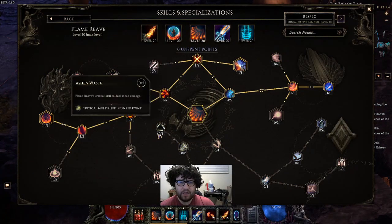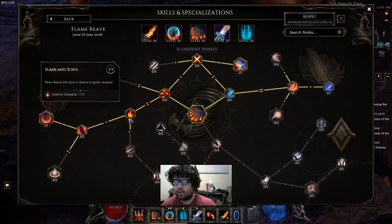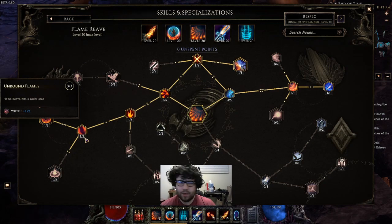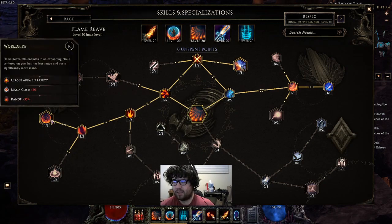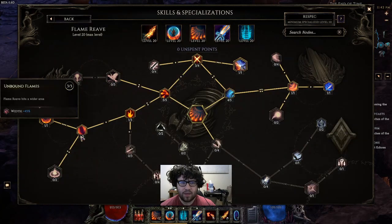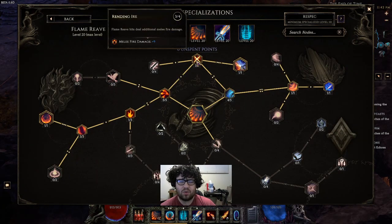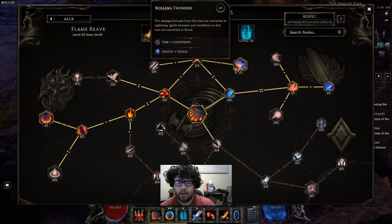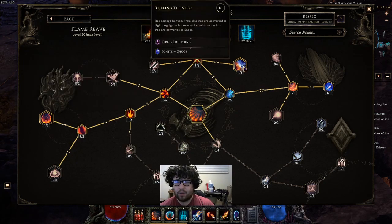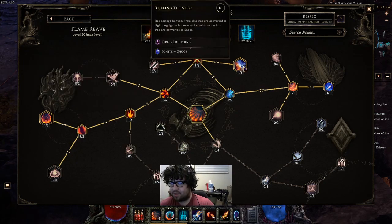In Flame Reave, we take five points into Heat Wave for more fire damage, one node into Slash and Burn as a travel node, then three points into Unbound Flame for travel nodes which increases the width — but once we get World Fire, width doesn't matter because we have a circle AoE at 360 degrees. Then three points into Rending Ire for melee fire damage, then we take Rolling Thunder — we're turning everything into lightning, turning damage into more damage with lightning skills and into shock chance, so we can deal even more damage.